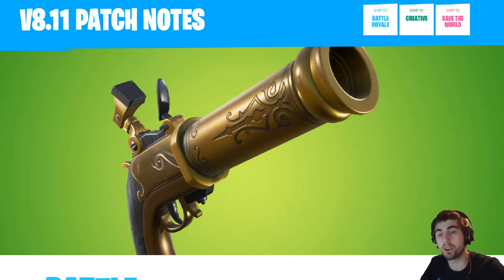Hey, Split here bringing you some Fortnite patch notes again. This is finally the next week already — 8.11 patch notes — and what we see here is a gun. We got a pirate gun this time. Let's see what they have in store for us and what name they brought up. I've seen some gameplay footage of it.